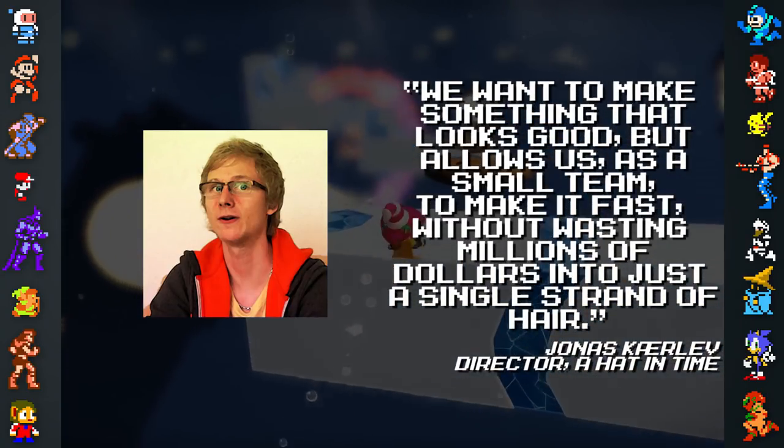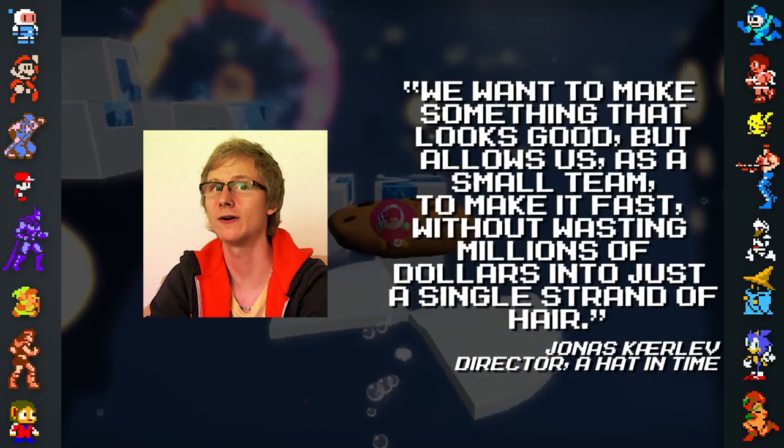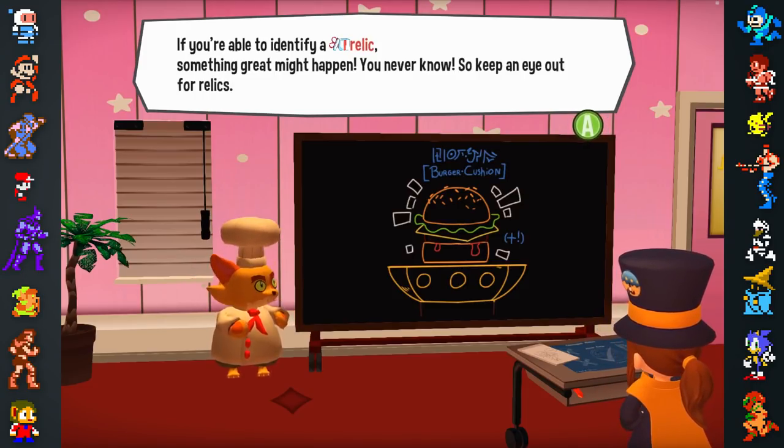"We want to make something look good, but that allows us as a small team to make it fast, without wasting millions of dollars into just a single strand of hair." The use of cel-shaded graphics allowed the team to hide seams in the character's models and use less detailed textures.